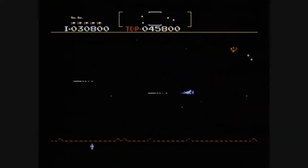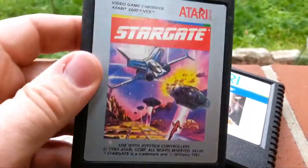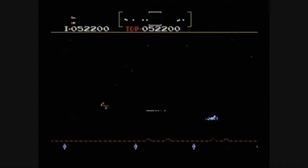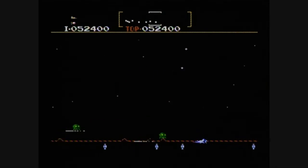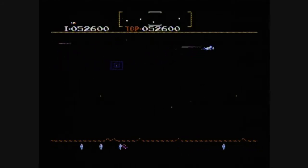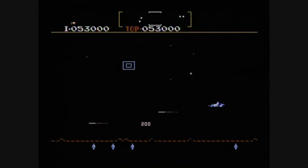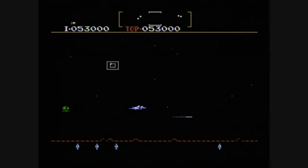Originally it was titled Stargate, as seen here for the Atari 2600 — no relation to the movie. There's a hard mode and an even harder mode, as well as a two-player option. You have smart bombs that you can use to clear the screen of enemies, and you can even warp around using the Stargate, which may drop you onto some weird Egyptian planet with James Spader.